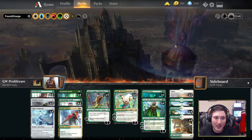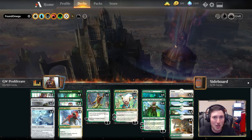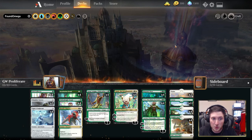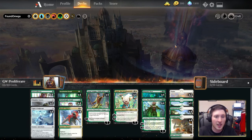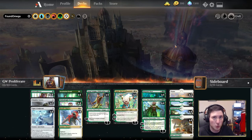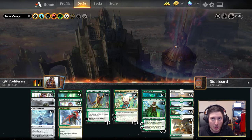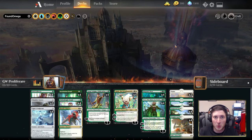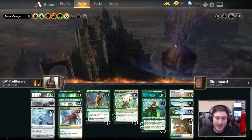This event is kind of a normal best-of-one standard match. However, at the beginning of each end step, any creatures on the battlefield with a plus one plus one counter receive an additional plus one plus one counter, and any of your planeswalkers receive an extra loyalty counter — similar to proliferating. But if you have nothing to proliferate onto, you amass one and create a 1/1 zombie army creature token, and because that will have a plus one plus one counter on it, on subsequent turns it will be a creature to receive the counter moving forwards.